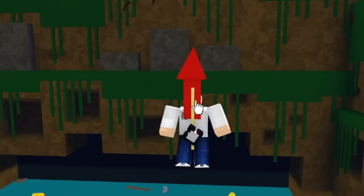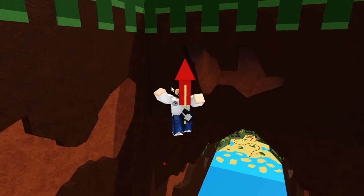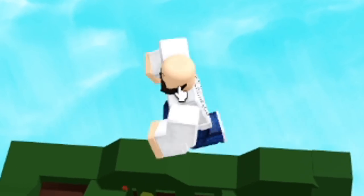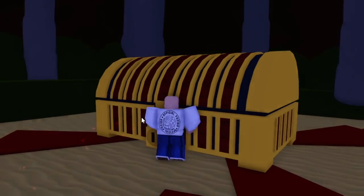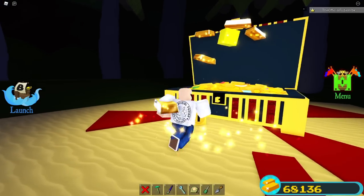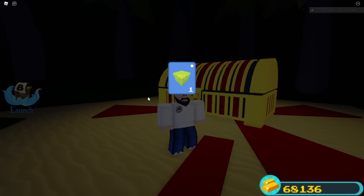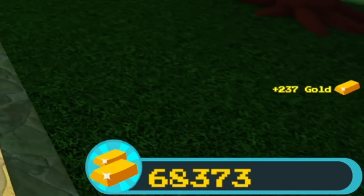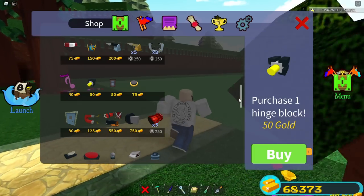This thing works phenomenally. We're going to see how much gold we get from this run — I believe we're going to max it out completely with 237 gold. Let's jump out and see. We get the gold block right there, and we get 237 gold — you completely max it out. All you need for that glitch is 50 gold, and you can make 237 every single time.